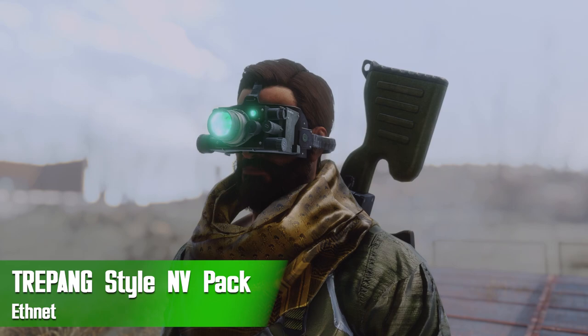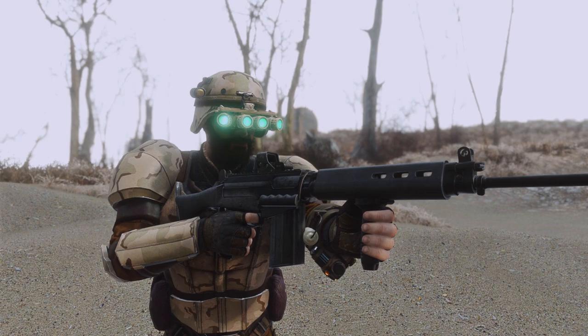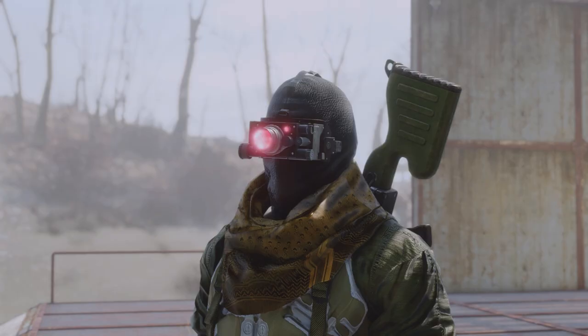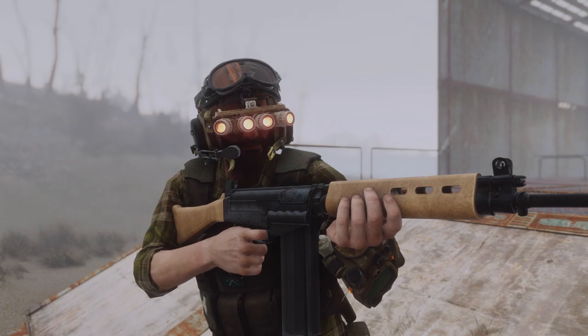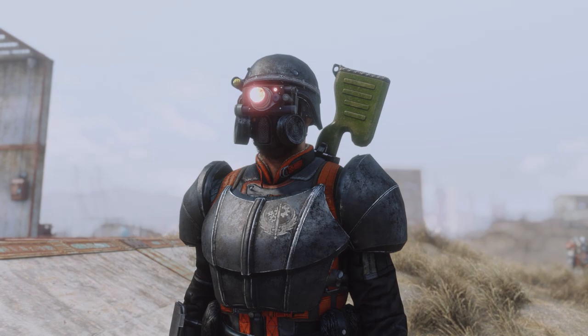For our next mod we're checking out the Trapang style night vision mod by Fnet. This is going to add three new sets of night vision goggles into the game that you can equip to your characters, settlers, or just about anybody else. They're really neat because they feature some glowing lenses. Now actual night vision sets don't really do this on the outside, but this was inspired by the Trapang video game which has this really interesting feature. It realistically would provide no benefit to the user, but it does add a really nice aesthetic and you can make some super neat outfits with this mod.